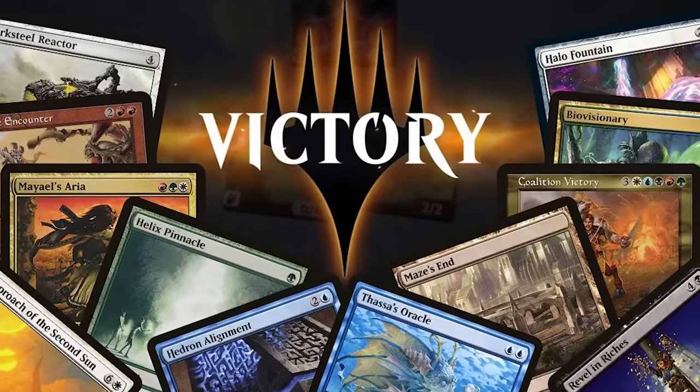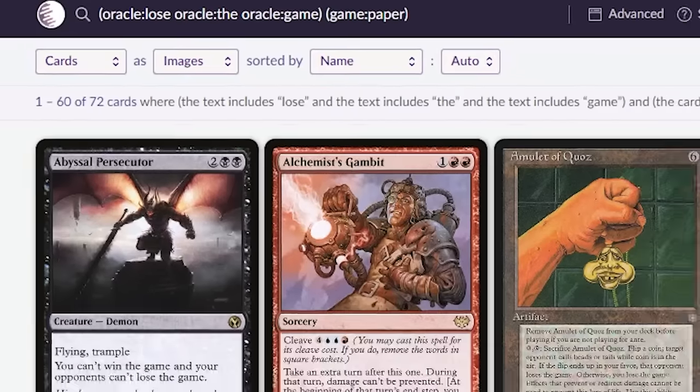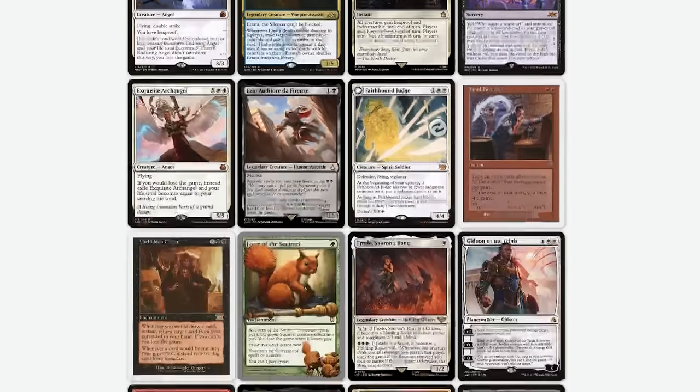A few months ago we did a video ranking all the win the game cards in Magic, and today's video is kind of a follow up. In a 1v1 game of Magic, making your opponent lose the game is actually exactly the same as you winning the game. There are technically 72 cards in Magic that have the text 'lose the game,' although most of these cards are designed to kill you rather than your opponent.